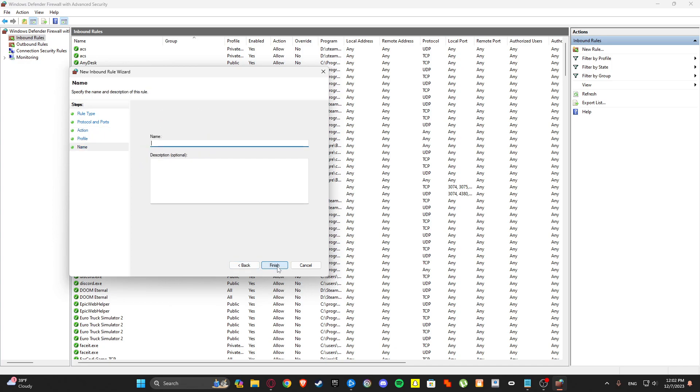Click Next, Next, and then name it — you can name it whatever you want. Or you can name it Code. Then click Finish.